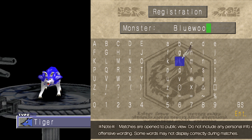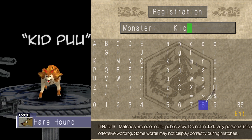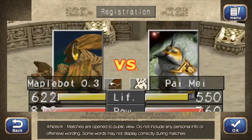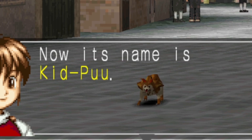You'll want parents with stat growths that will make matching the stat order of the baby easier. So I pick Blue Woof and... I wanna name you Kid-Poo. How do I... I can't put spaces in the name? This was not the case in the PS1 version, I assure you. Guess I'll settle with the hyphen — Kid-Dash-Poo. Sounds neat, right?